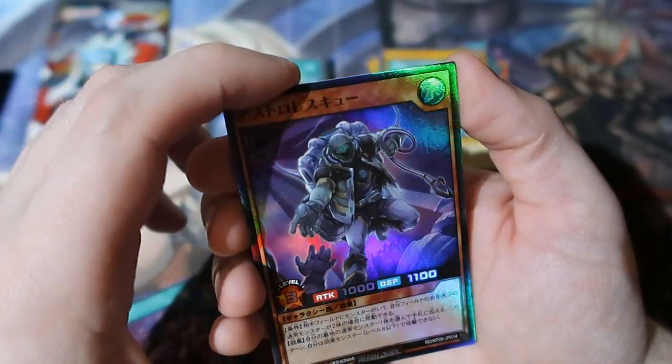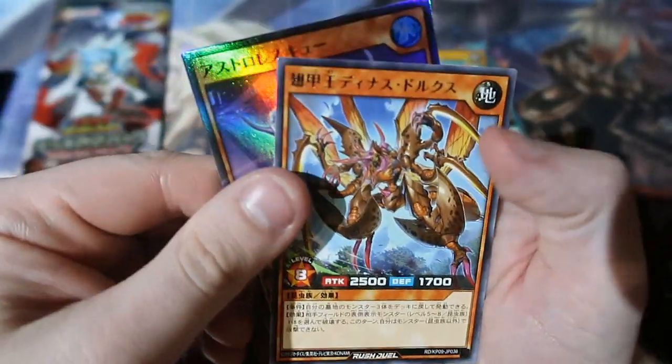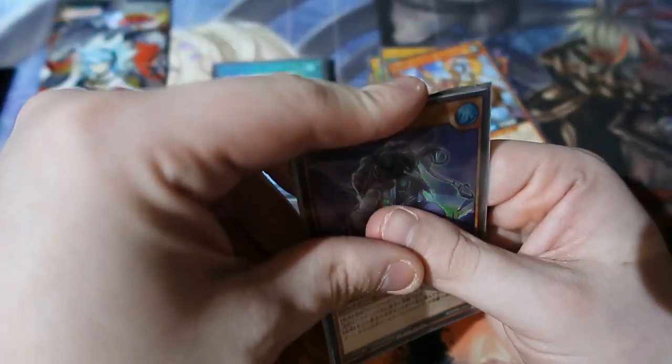A super rare! Looks like some sort of ice climber. Dude, you're freaking huge as well — some sort of insect. We've got one pack left, people. Can we end it off with another holo?